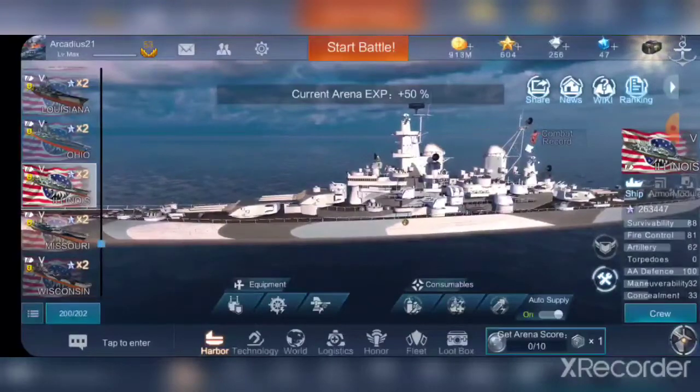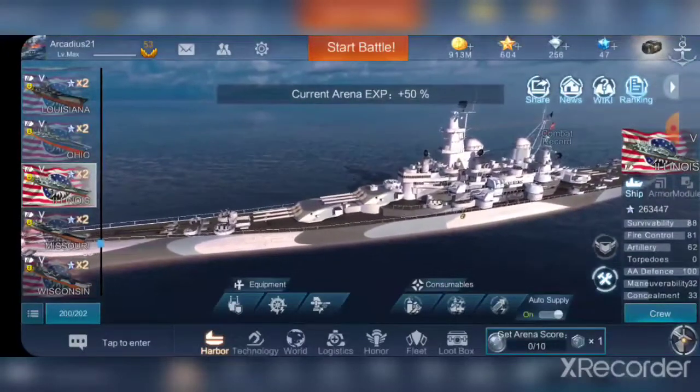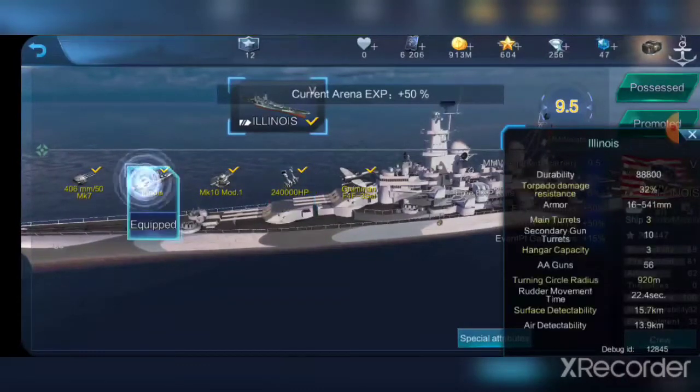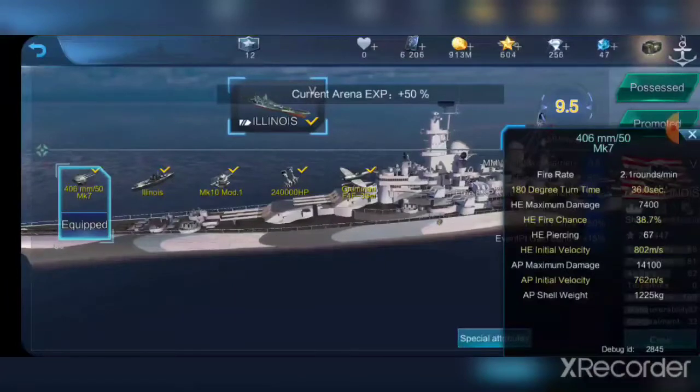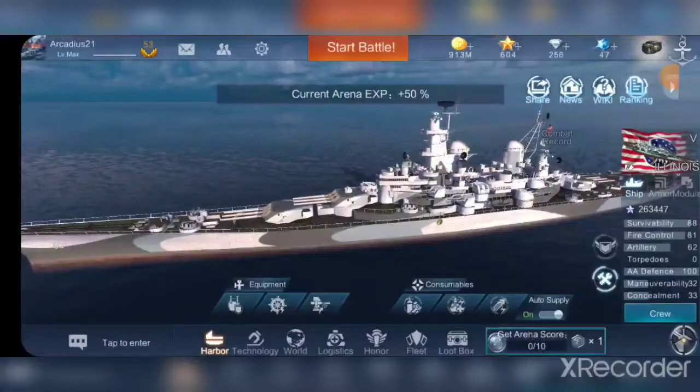It only has nine 16-inch guns but that doesn't really hinder it at all. It has good speed — actually a base speed faster than Missouri at 34.2 knots — a base health of 88,800 with 32% torpedo resistance. The 16-inch guns are fast, the same 16-inch guns you find on all top tier American battleships. However, the main difference is the secondaries, with a base secondary range of 8 kilometers and a main battery range of 23.9.